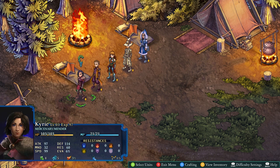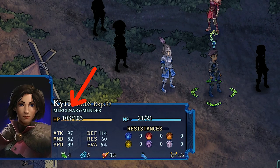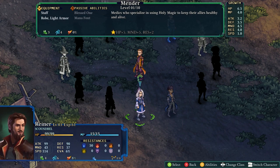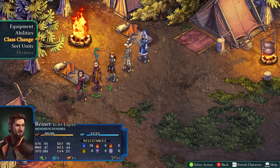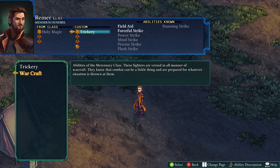The first thing we should do is select our primary protagonist, Kyrie. She has two classes: the mercenary class as her primary, and a secondary class she's gaining spells from. When you start playing, some characters don't have a secondary class, meaning they're missing out on an entire sheet of spells. You go in and assign a secondary class — for example, make him a mercenary, and now he's mercenary and scoundrel. If I change him to mender, now he's mender slash scoundrel. That secondary class can be modified under Set Abilities, where you pick from available class ability sheets.